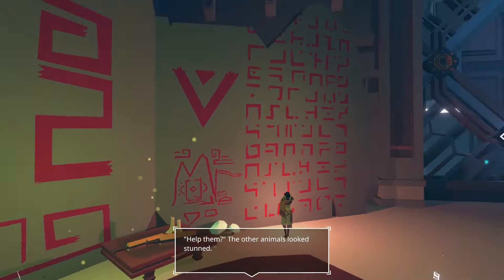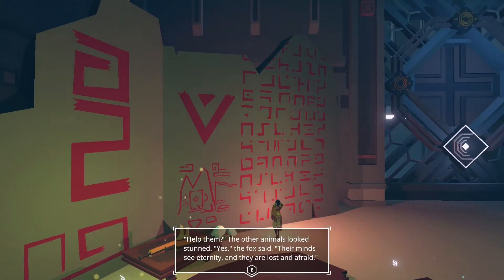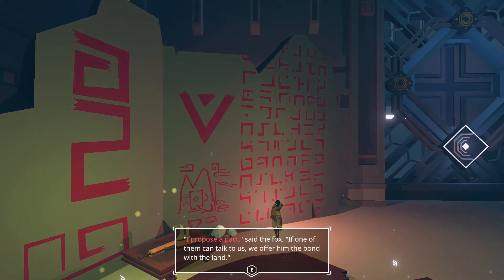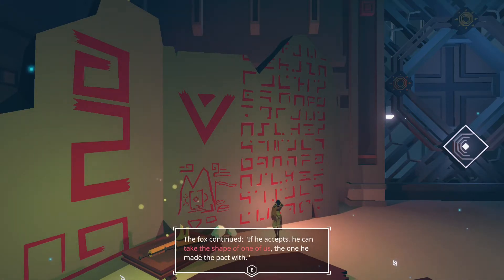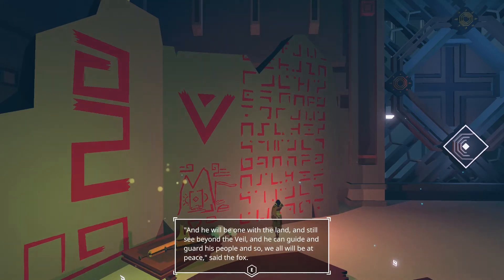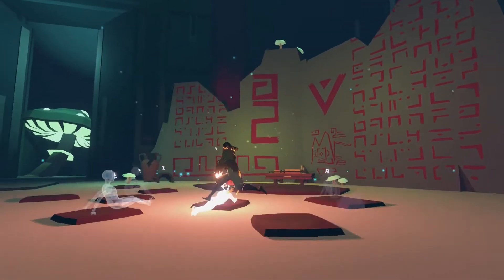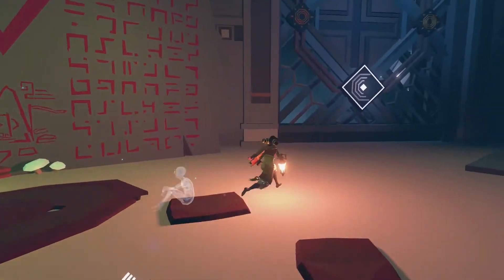Read part two. Help them. The other animals look stunned. Yes, Fox said, their minds see eternity and they are lost and afraid. They need something to hold on to, or they will harm themselves, the lands, and us. What do you propose? Asked the hare. I propose a pact, said the fox. If one of them can talk to us, we offer him the bond with the land. If he accepts, he can take the shape of one of us — the one he made a pact with. And he will be one with the land and still see beyond the veil, and he can guide and guard his people, and so we will all be at peace. The other animals saw the wisdom in this and agreed. And so some humans can become one with the world, and the chosen were called the whisperers. Okay, but that's part two — where's part one? I just read it backwards. I'm like a dummy.